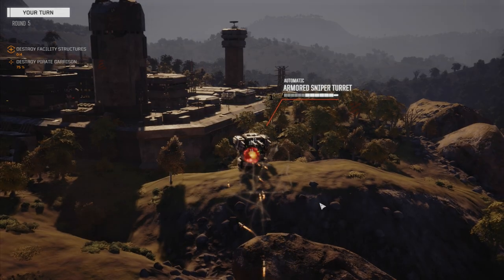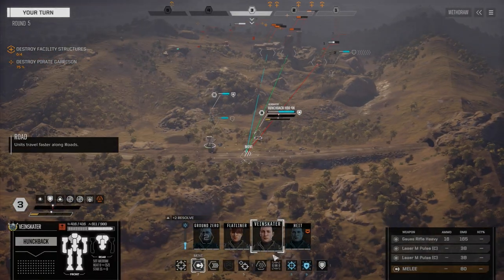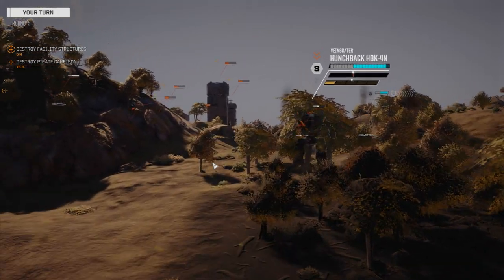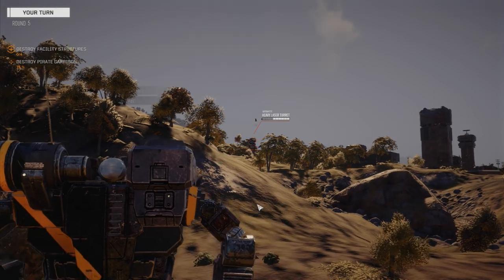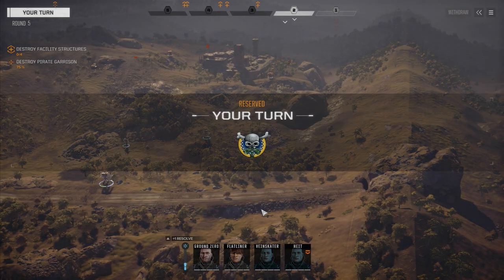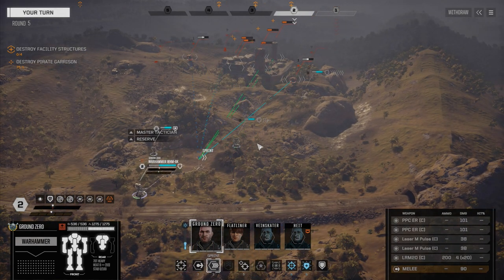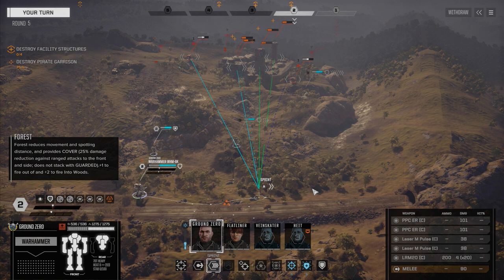Missed with the TAG — really? The one thing that everyone can use and you just decide you're going to miss with it. We're going to move up here, and with the big heavy gauss we're going to fire at the second turret. Maybe we can claim both these guys this turn. 115 damage — that's nice. We're going to wait and reserve Flatliner for now. The idea is just to conserve the ammo on him. I can't target both of those guys with direct fire, unfortunately.